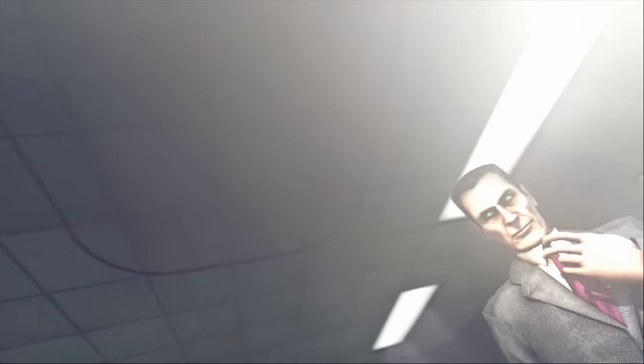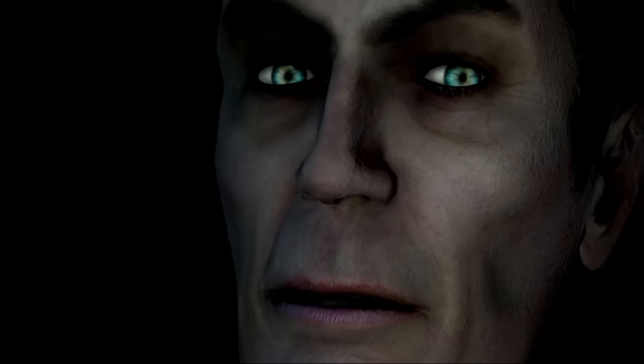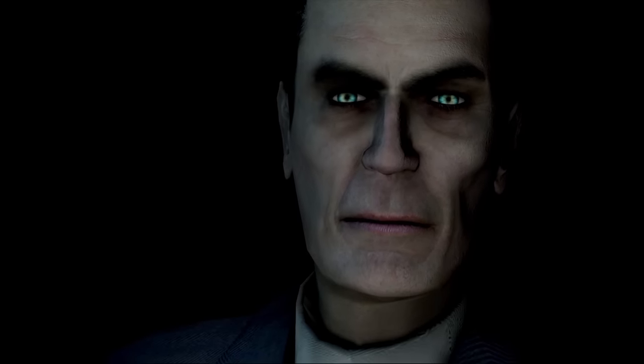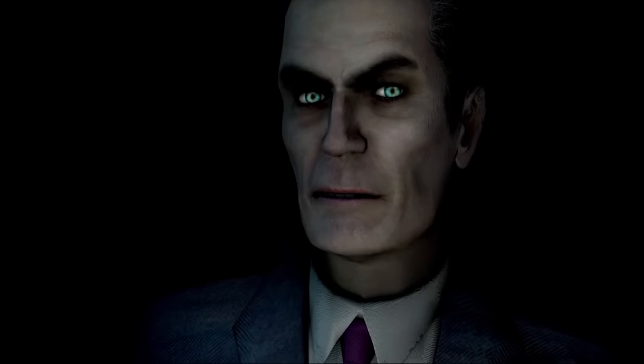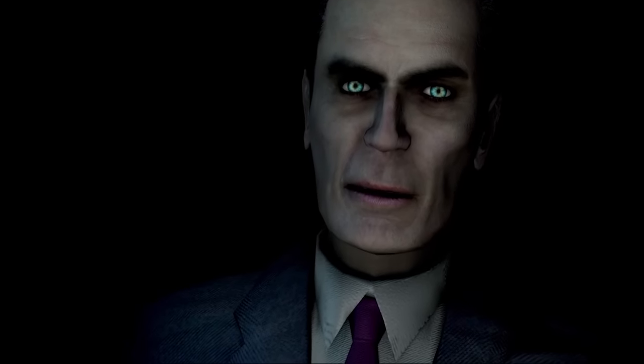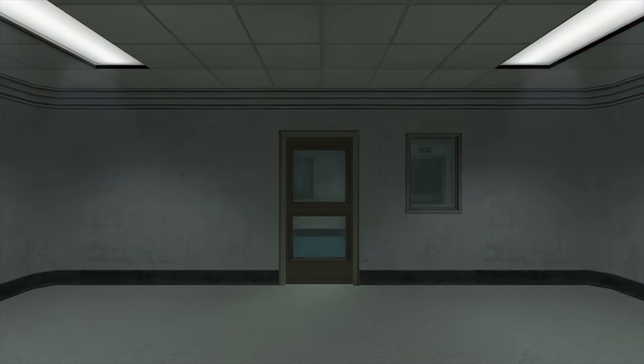The G-Man visits you in the hospital and says he wants you to kill Freeman, but not right now. And if the premise of this game is that the G-Man is going to send a human marine in to take care of Gordon Freeman, who nearly killed the man he's currently recruiting — I know Gordon Freeman is just a theoretical physicist, but there's a reason the G-Man uses him.